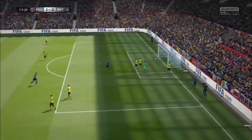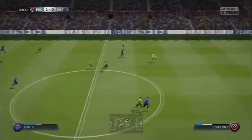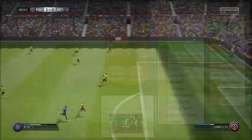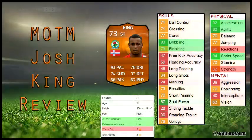Reactions are a massive negative of the Josh King card. His pace sort of makes up for it so that the reactions and decision-making don't look as prominent, but his reactions are only 66 and sometimes he seems to set off late when the ball is played. This can be frustrating because slow or average-pace defenders get to the ball earlier. But if you've got that significant pace increase on them, as you'll see in the clips, the reactions are slow but it works out because of his pace.